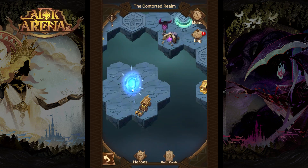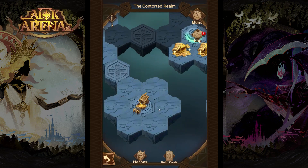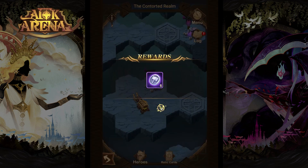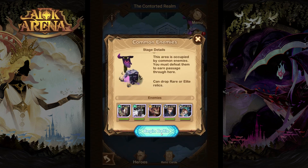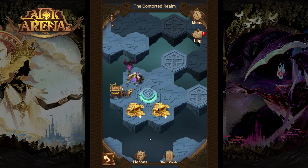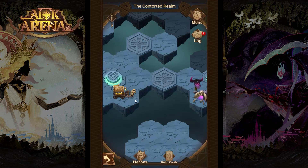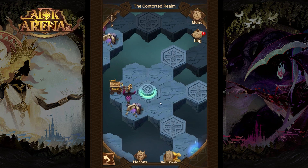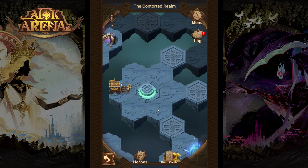Now you can step into the teleporter. From here go to the north, take the golden chest, take out a common enemy, and now you can go to the next island over here. Do not step on this jump gate as well — just fight the elite enemy and get the golden chests. From here you would like to go east to this island.